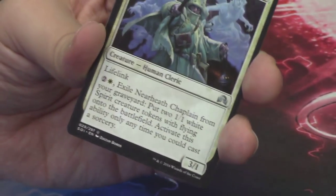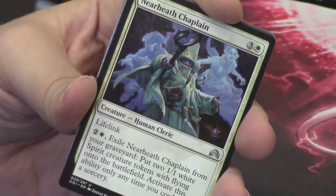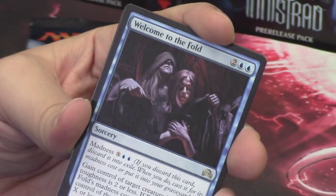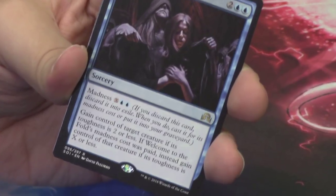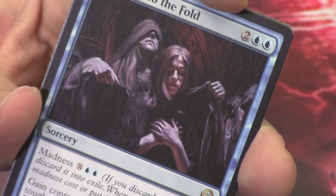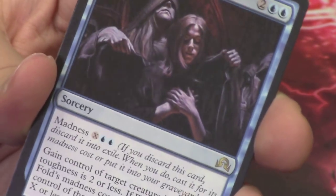Behind it is the Nearheath Chaplain — this is the second time we've seen this card, slightly differently the first time in the last video. Behind the Nearheath Chaplain we have our rare in Welcome to the Fold. I love this art — it's kind of depicting a cult scenario where everybody is in hoods. This woman looks like she's about to be hooded — she is being welcomed to the fold. That's our rare.